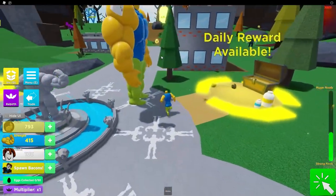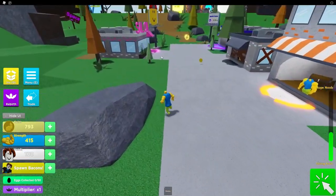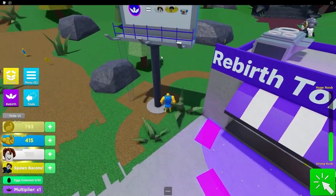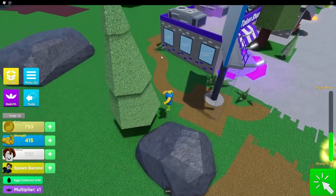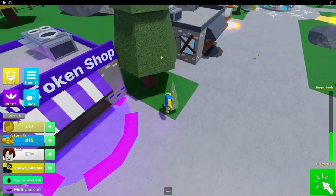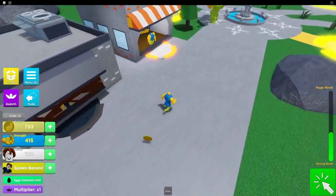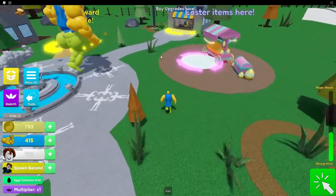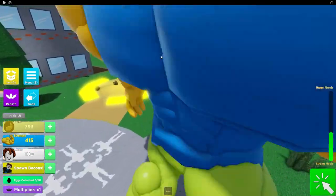Inside this update we have an egg hunt. It says: collect 281 hidden eggs in all the different maps, redeem eggs for exclusive items and crates, eggs can also be earned by defeating enemies, six new limited skins, 16 limited pets, and there's an itempedia which shows all the items you own — found in the menu. We've also got tons of bug fixes.